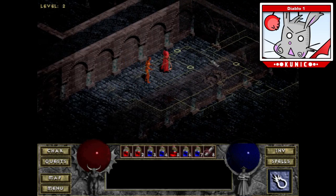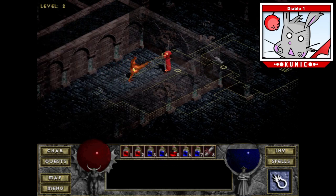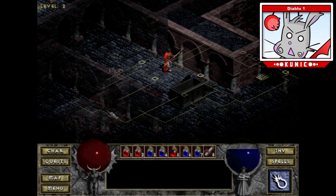Here we go — here's a unique mob. You can tell because he has a different color. Mouse over him and you see his differences — he is magic resistant. Let's bring him out to the open. I don't want to run in there.